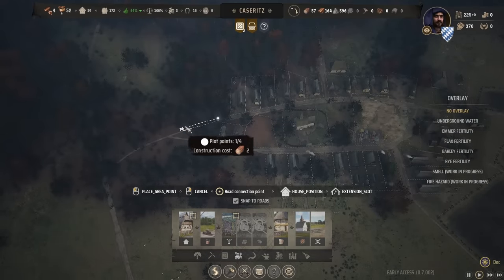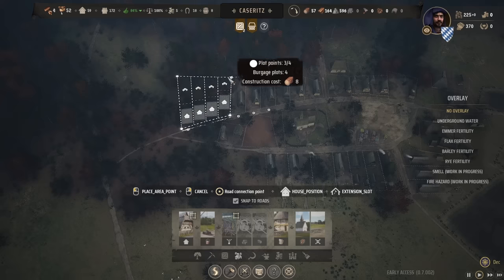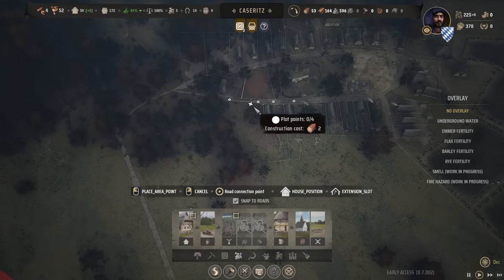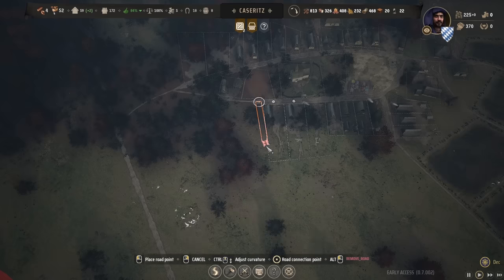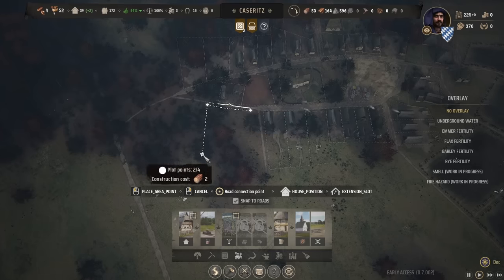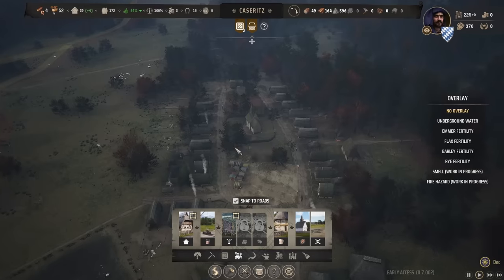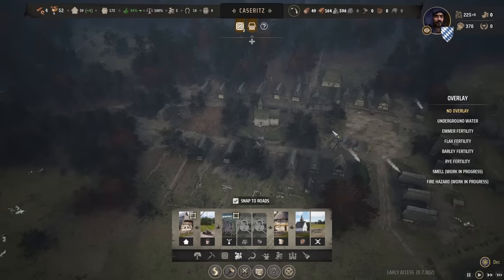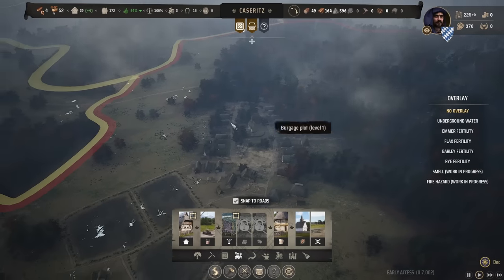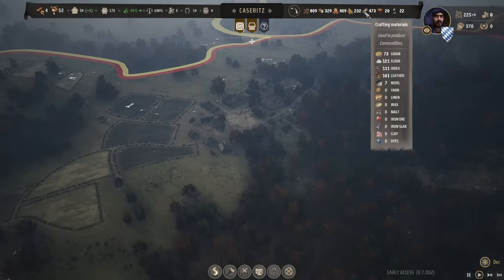The Germans have indeed arrived. I'm pulling this road all the way over here and down — we're going to settle four folks there. Then I want to keep a little gap here, add a path in this direction, and continue with normal Burgage plots. We are now quite close to this Angerdorf actually being complete. There is so much space for expansion right here.